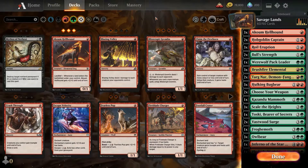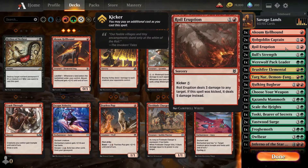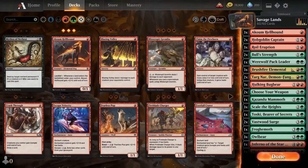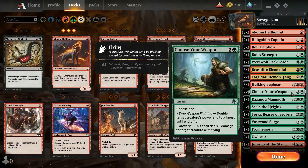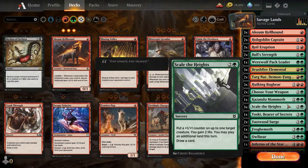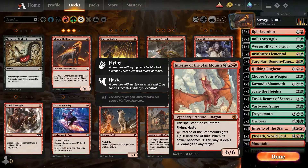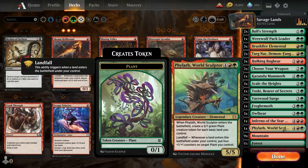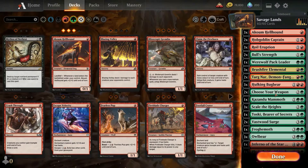Hi guys, welcome back! Today we're taking a look at another deck from Wizards — Savage Lands. Colors: red and green. These decks can be fun and very aggressive. We have three Acorn Hellbound, two Goblin Caps, three Royal Eruption, two Bull Strength, one Werewolf Pack Leader, three Bushfire Elemental, two Targnar Demon Fang Knoll, three Hulking Bugbear, two Choose Your Weapon, one Cousin Dude Mammoth, three Scaldahydes, one Toski, two Fastwood Surge, one Frogmouth, three Owlbear, one Inferno of the Star Mounts, one Pleat World Sculpture, and a bunch of lands including Cragner Path, Highway, Forest, and Evolving Wilds.